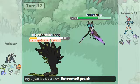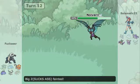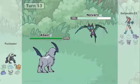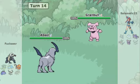It now goes for E-Speed on my Nidoking — Nidoking takes it fairly well and I go for Dragon Pulse, that's easy to get out. He now switches into his Absol, goes for Sucker Punch and that just absolutely destroys my Nidoking.